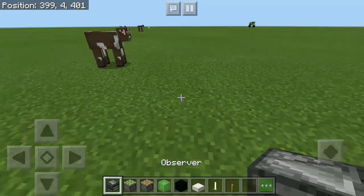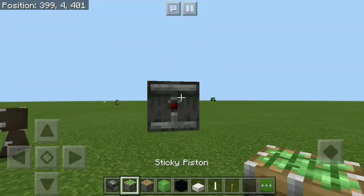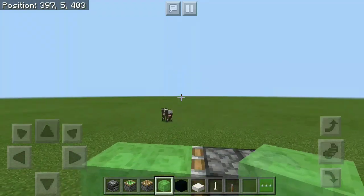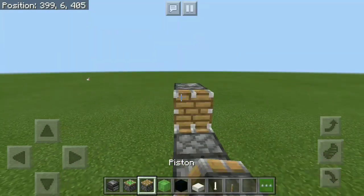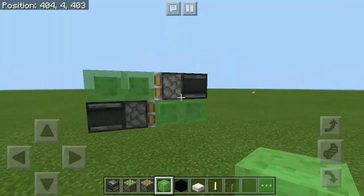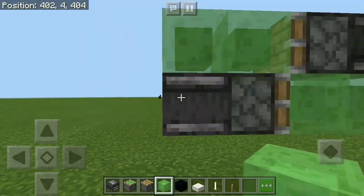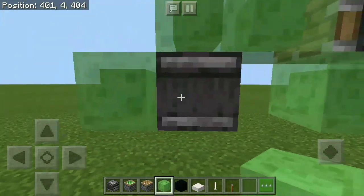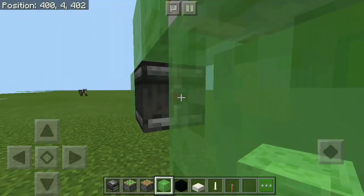Start off by having an observer facing towards you 1 block above the ground, then place a sticky piston and 2 slime blocks coming out of it. On top, place another observer facing towards you with the normal piston and finish that with 2 more slime blocks — that's pretty much our flying machine done. Next, add 2 more slime blocks on either side on the bottom layer, but you need to destroy the sticky piston first because when you place the slime block, the piston would get activated and the flying machine would go off.